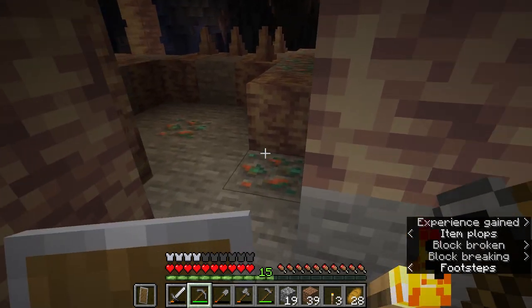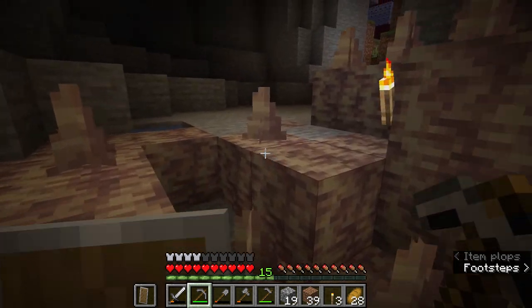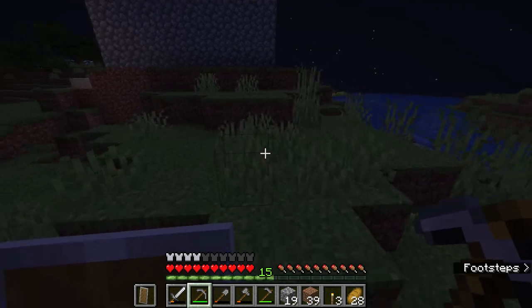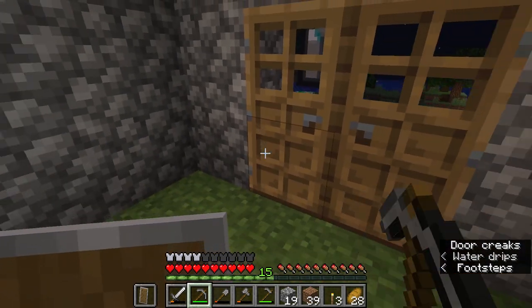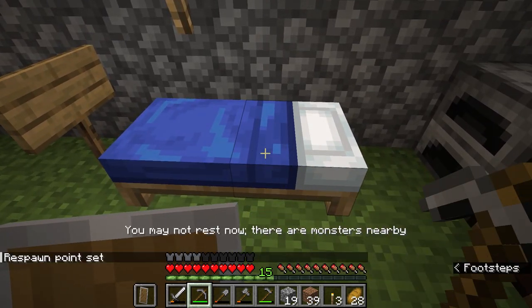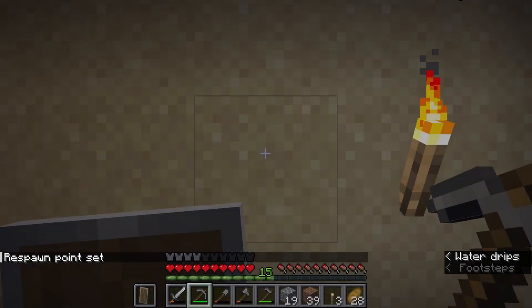Now we have tons of coal to make torches with — this is a great start. This music means the sun is going down, maybe we should run back with all our stuff. I want to get to the point where I have gold. There's a creeper — not a chance, bozo! Okay, we're not sleeping here tonight. I gotta dig away that dirt so I can really jump in and make a splash. If I sleep upstairs it doesn't matter so much.